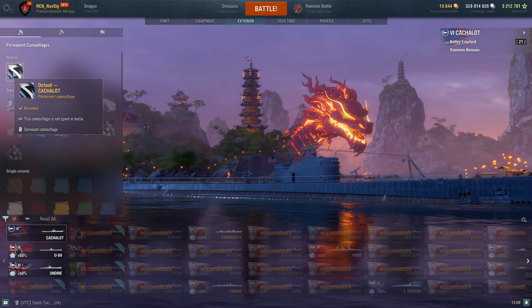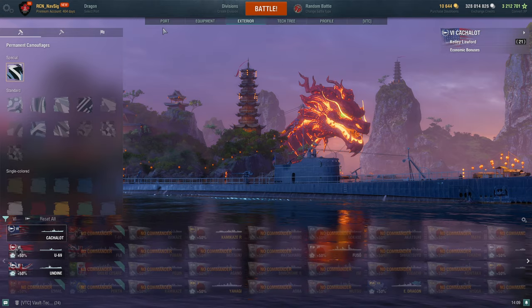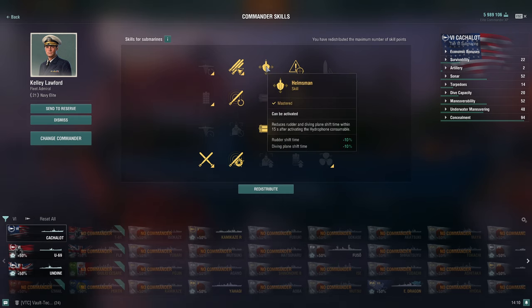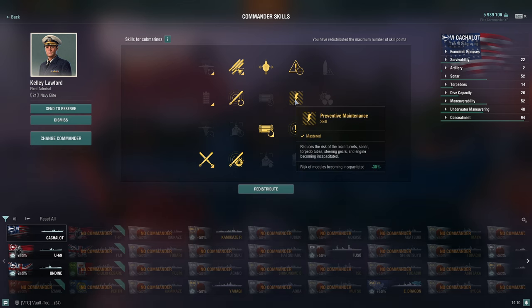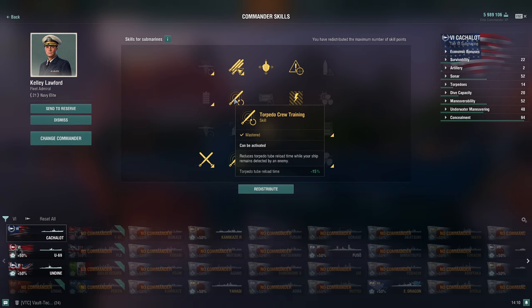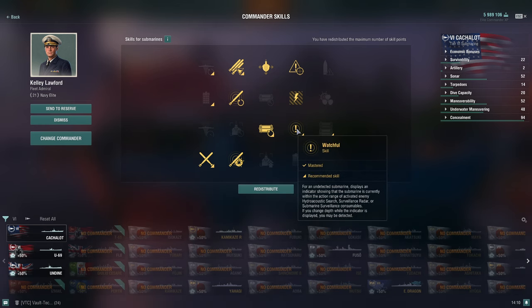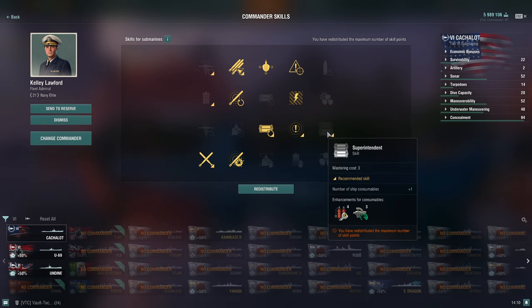I've got the default special camo. For captain skills: I take Liquidator for a 30% increased flooding chance, then Helmsman for rudder shift and diving maneuverability. Next I take Priority Target so I know when I'm being targeted. Preventive Maintenance is important because you'll get shot up if detected. Torpedo Crew Training drops reload time by 15% when spotted. Consumables Specialist for more consumables, especially the diving one. Watchful is the most important skill on this ship.